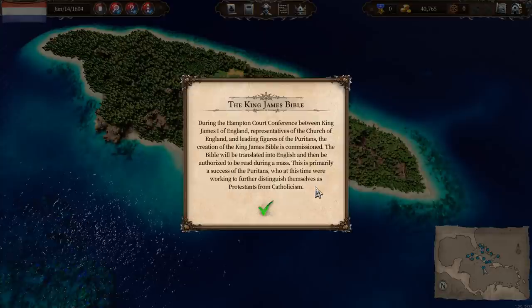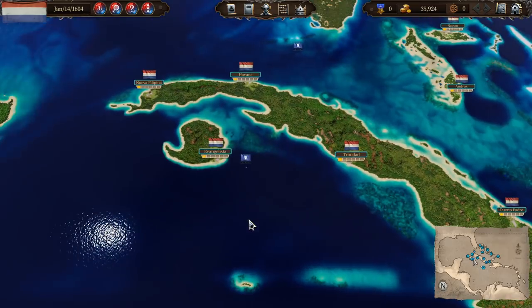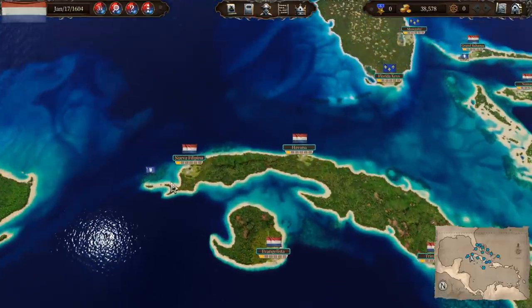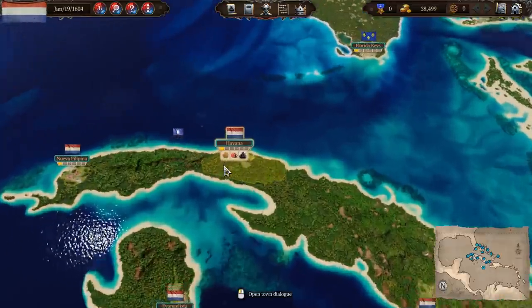You do get these little historical things popping up from time to time. For example: during the Hampton Court Conference between King James I of England, representatives of the Church of England, and leading figures of the Puritans, the creation of the King James Bible is commissioned. You can sail your ships manually port to port if you want and do all the trading yourself, but you can also automate everything. You've got complete control of how micromanaged you want the game to be.